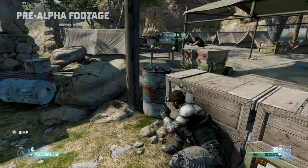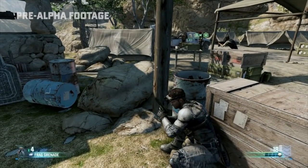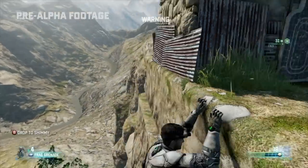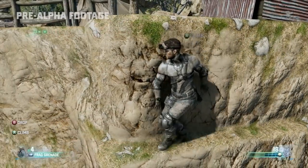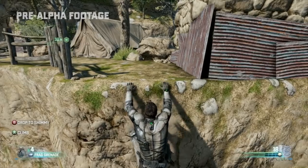As we wait for an opportunity to move, take a look at Sam Fisher — the sweet job the animation team at Ubisoft Toronto has done. Sam's always aware of his surroundings. Look at that cliff. This cliffside will provide a great way to get around the bend and avoid all those bad guys.